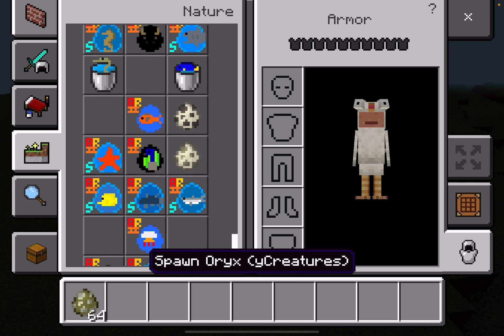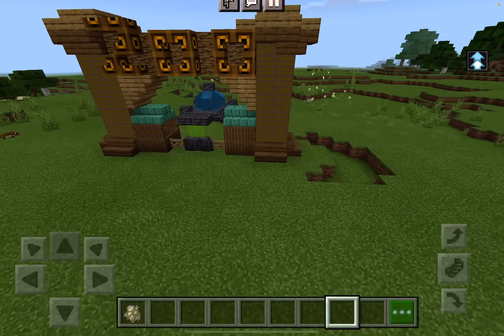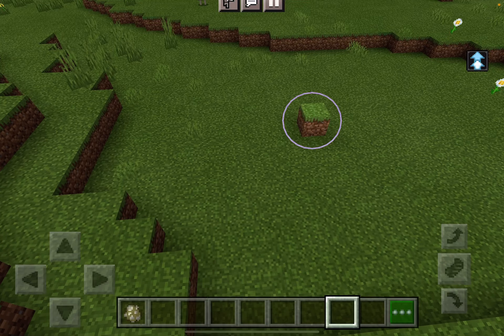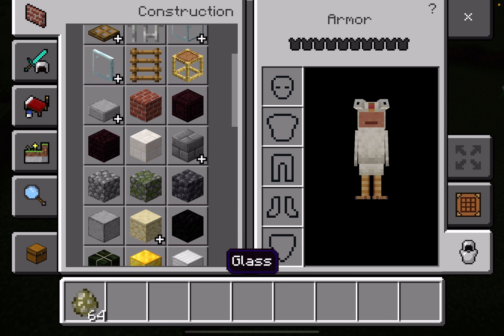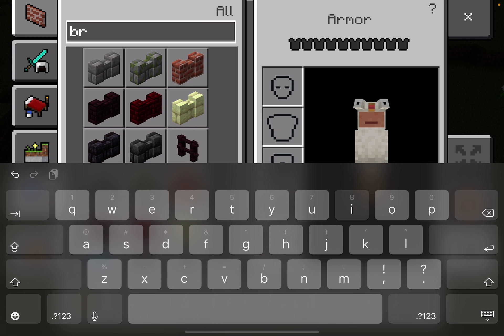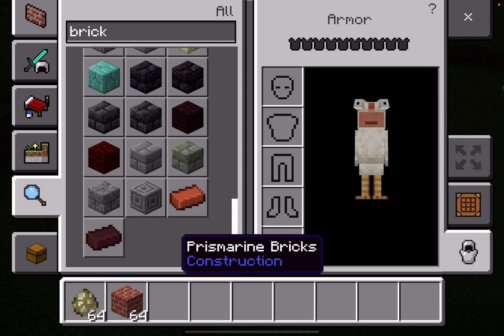I'm just going to check the items we've got. This mod adds lots of animals, including lots of sea creatures. I'll actually show you — it adds lots of items too. We've got lots of animals here, as you can see.